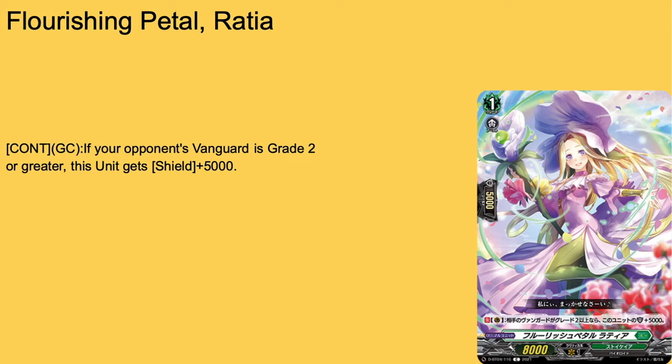Next up we have Flourishing Petal Retia — 8k base, 5k shield, grade 1 with boost, continuous guard circle. If your opponent's vanguard is grade 2 or higher, it gets plus 5k shield, so it's a 10k shield. Really good for early guarding reasons and it gives grade 1s more value. After seeing this card I feel like there needs to be a Neo Nectar build. Give it a 3 of or 4 of if you decide to run it, because that is a 10k shield. I won't run it — I'm an archetypal person — and I won't run it in Zorga because I need space for orders and alchemagic cards, and I won't run it in Flagburg because Flagburg needs restanders.